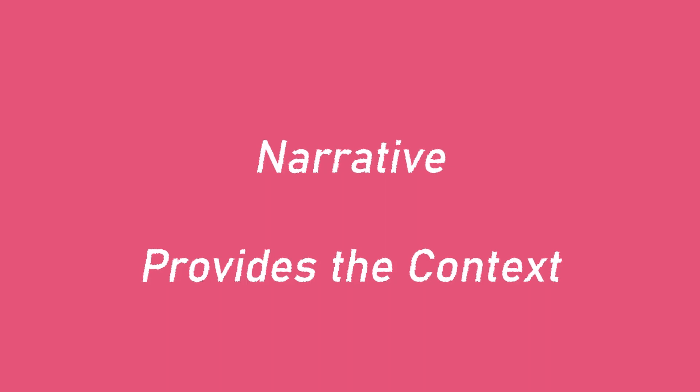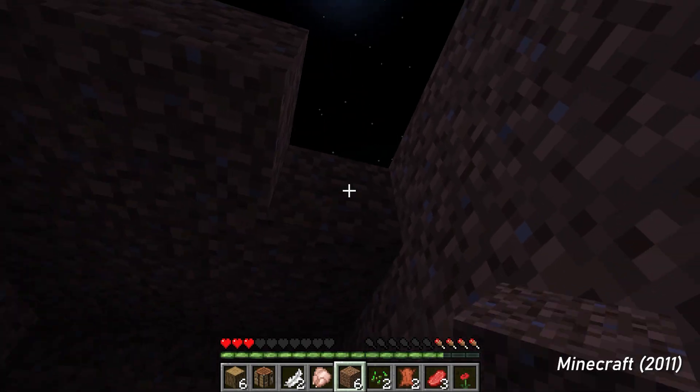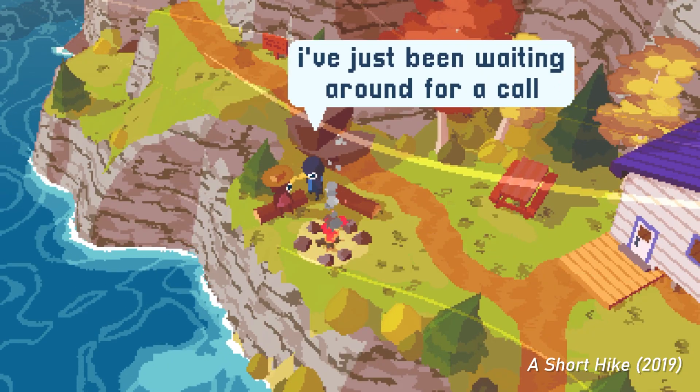But one last thing before we move on — we've talked a lot about what we need our player to do. If you're constantly asking yourself why the player needs to do these things, this is where narrative comes into play. The narrative provides more context for why the player is doing what they're doing, and it doesn't have to be terribly complex. Escaping an evil AI, surviving the night, or needing to make a phone call is enough to get you started.